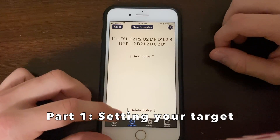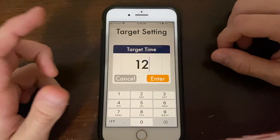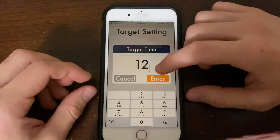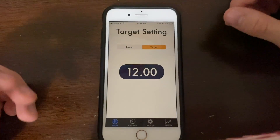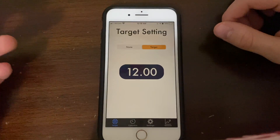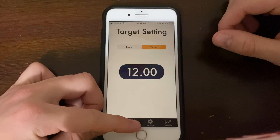So the first thing you're going to want to do is set your target if you're just starting. Let's say you average around 12 or 13 and you want to beat 12. So now what's going to happen is if you beat this, you're going to get a green average. Otherwise it'll be red. And that's going to play a big role in motivating your practice with CompSim.